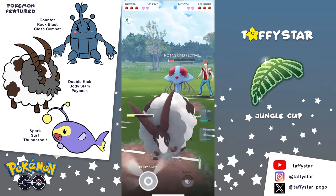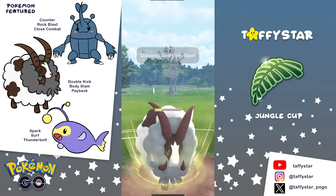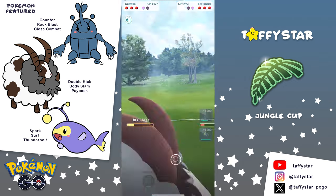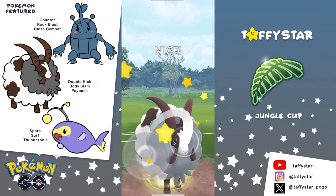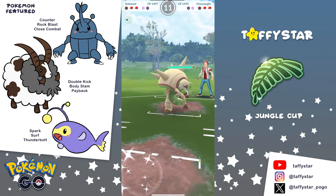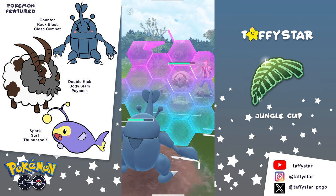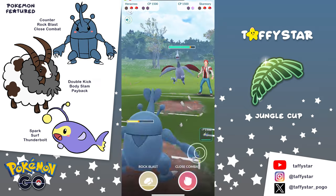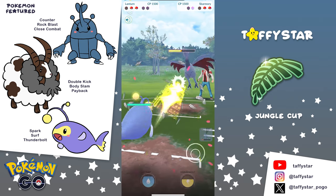It looks like we brought in the Double for the Tentacruel — interesting choice. It's possible that they could be luring out the Lantern here, so bringing in Double I think might have been the right call. Double is going to be able to spam out the Body Slams really quickly, and it looks like we're going to be able to take the Tentacruel out investing one shield, but the opponent invested a shield as well. His Heracross is still going to be aligned to their Chesnaught. They go for a Superpower and we go ahead and shield it — that's fine. And the opponent is going to bring in a Skarmory.